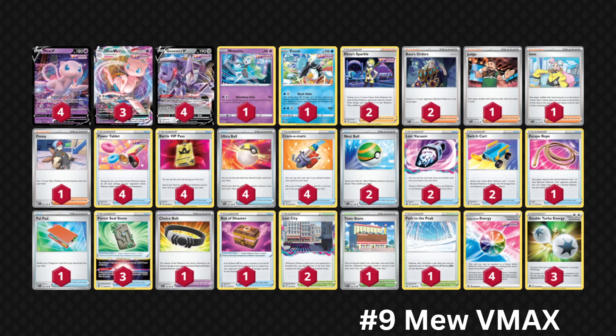Hopping to number 9, we have Fusion Mew VMAX. This deck most recently won the 2023 Pokémon World Championships — Hans Kelly was able to take down the World Championships — and then got top four as well at Pittsburgh with Colin placing in the top four. The deck remains incredibly powerful. It has arguably one of the best, if not the best, engine in the game with the Fusion Strike System, allowing you to draw tons of cards every single turn.